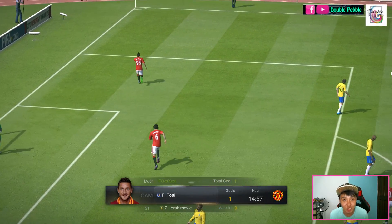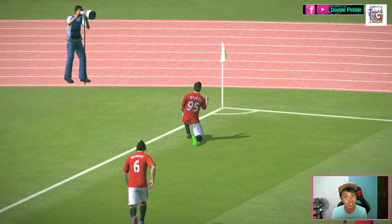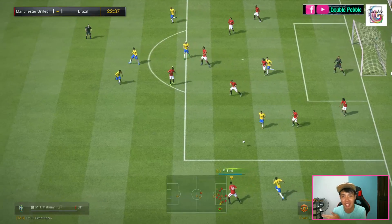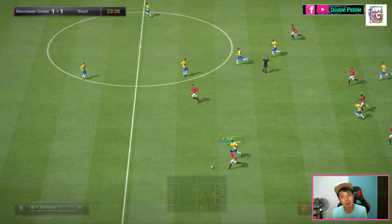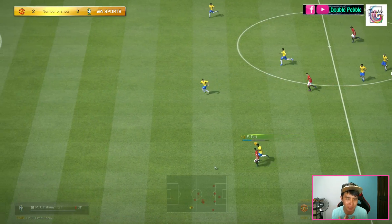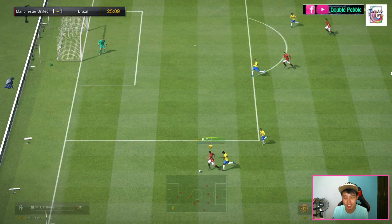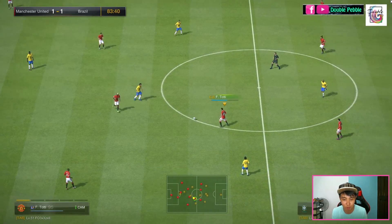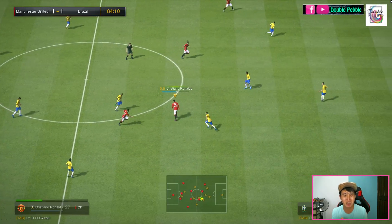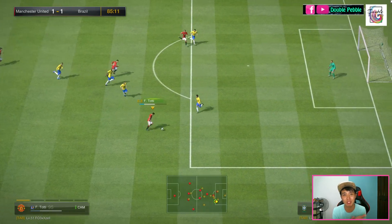Now let's go to his weakness — there's only one and it's his defensive ability. His tackling is atrocious at 23 — he cannot tackle to save anyone. If you're putting him at CAM and sometimes want him to drop back to help in defense, don't expect much. He is better to be up there; in defense he might become a liability. But for a CAM, you generally don't want them defending so much, so it might not be a big issue.